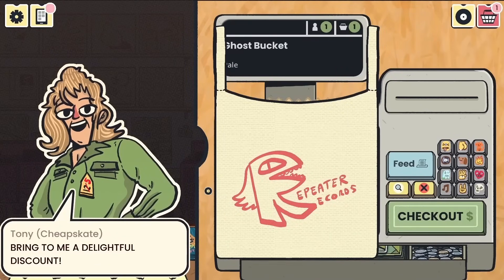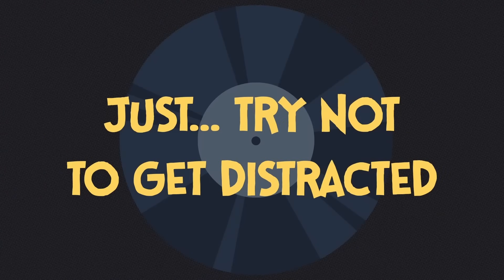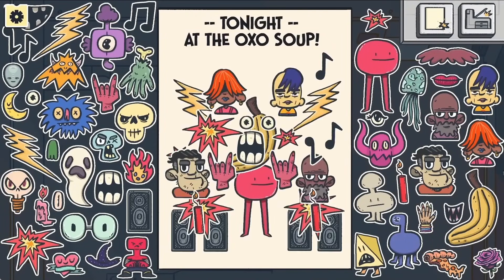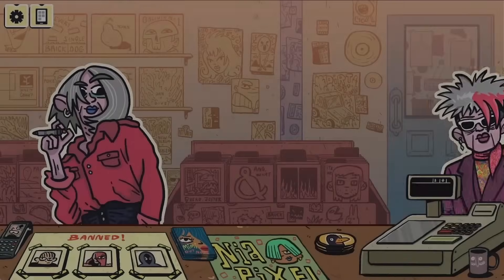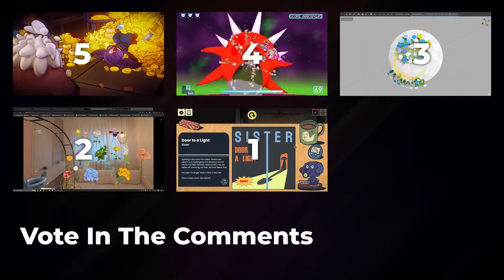Enjoy gorgeous comic book art, punchy dialogue, and an uplifting narrative about community and underdog spirit. Immerse yourself in a cozy punk world filled with charming puzzles, minigames, and even Tamagotchis. Experience the groove in Wax Heads.